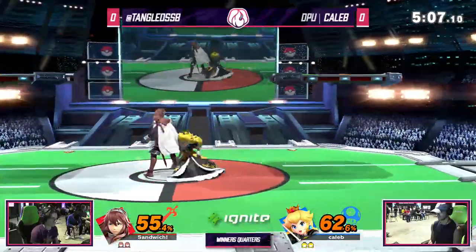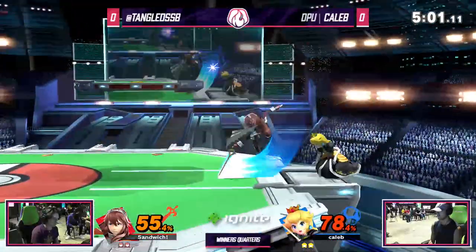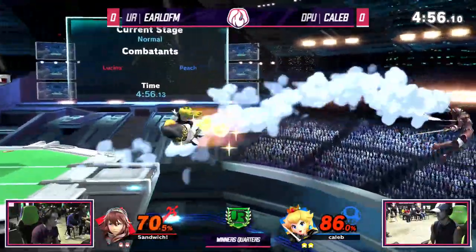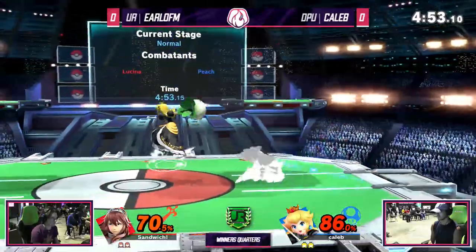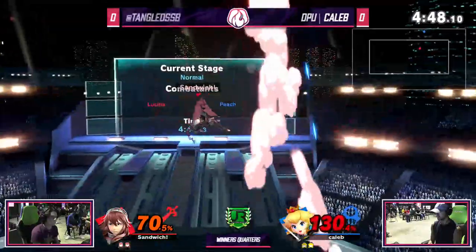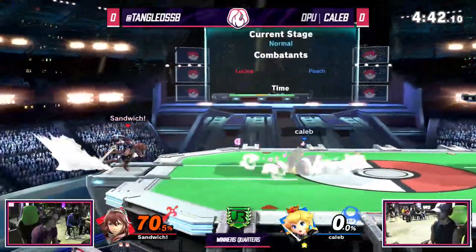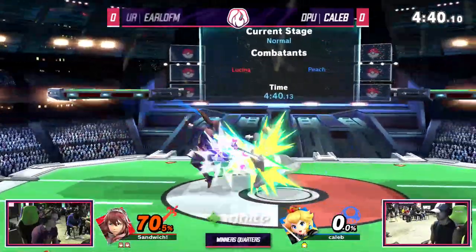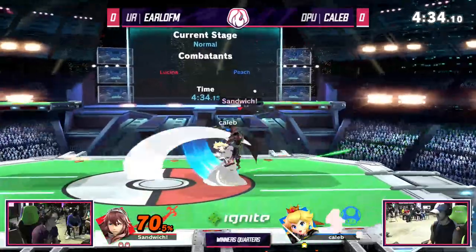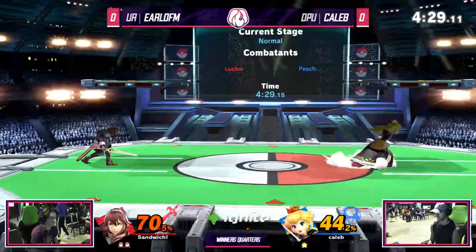Now Caleb is just trying to play a little bit of neutral by dodging around these sword swings, trying to get those turnip throws, although he's being forced off stage by Earl. That is Earl's specialty — getting people off stage and controlling every ledge option that he can. Every single set that I've watched from Earl, he does an amazing job of keeping center stage and keeping that control. And right there he found the up air. Showing that Lucina does have some combos of her own.